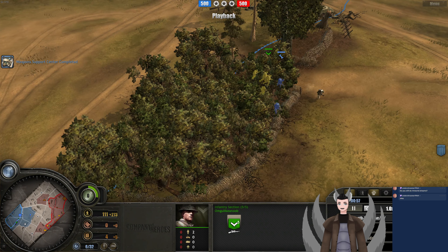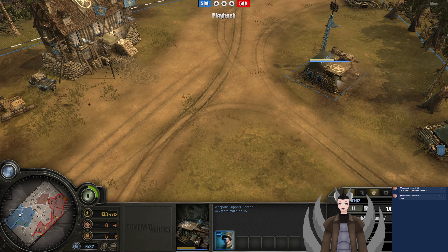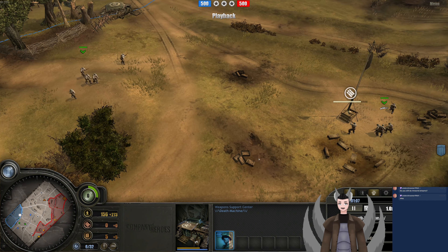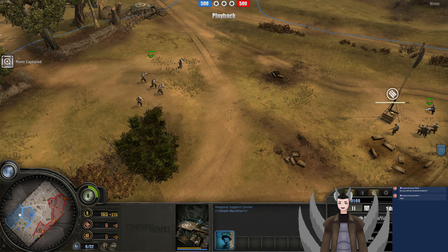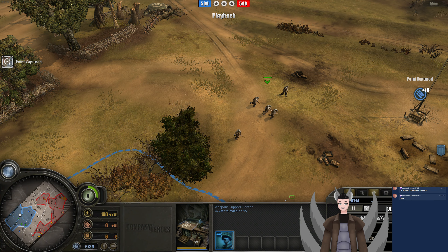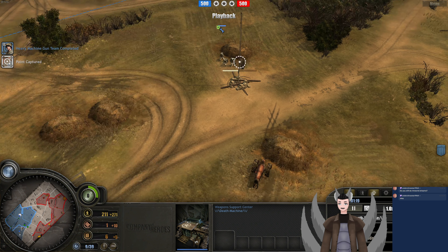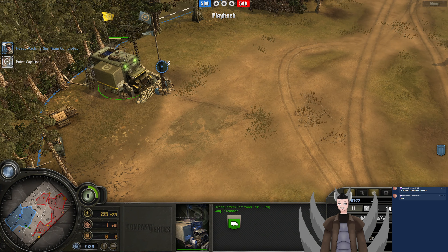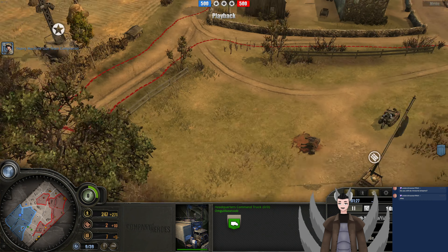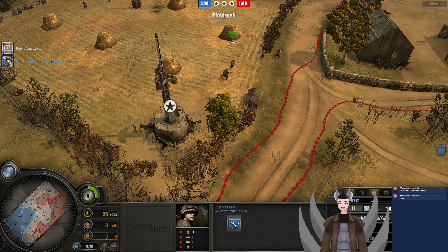Scoped Rifles started making his way forward. He does have no left-handed support this force here. We got a support weapons center here with a 30 cal — I was highlighting and managed to find one of the secret buttons on the screen. But either way, we do have a 30 cal. No Rifleman. The Bragg's truck has not packed on enough, but that's likely a Lieutenant or Bren Carrier. Engineers start making their way forward, capturing some points.